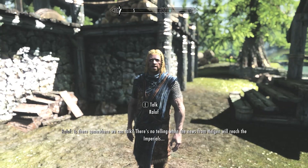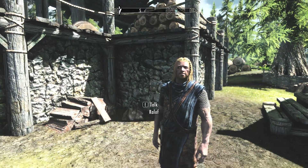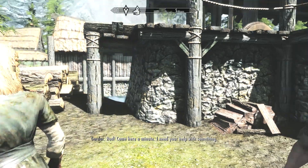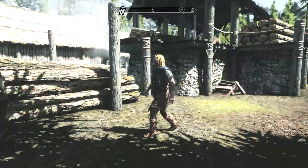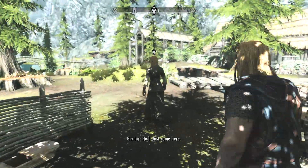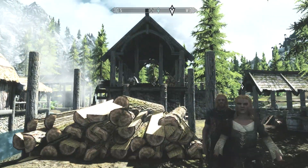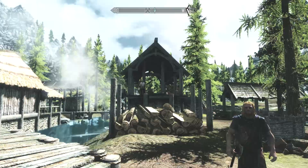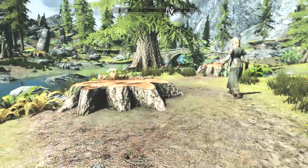There's no telling when the news from Helgen will reach the Imperials. The NPC dialogue plays out — Ralof and his sister Gerber at the lumber mill in Riverwood. The subtitles weren't showing up, but they're discussing Ulfric Stormcloak and the events at Helgen.